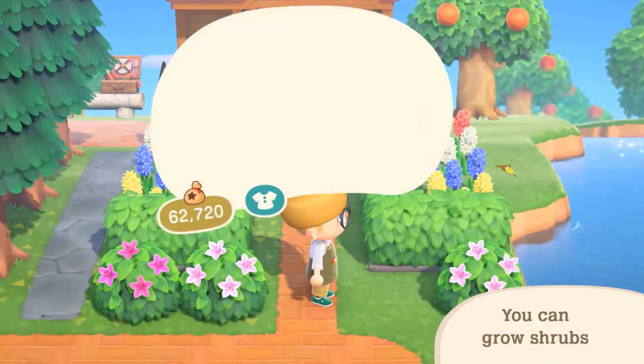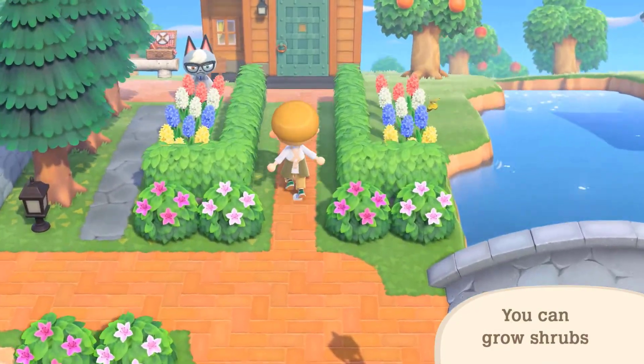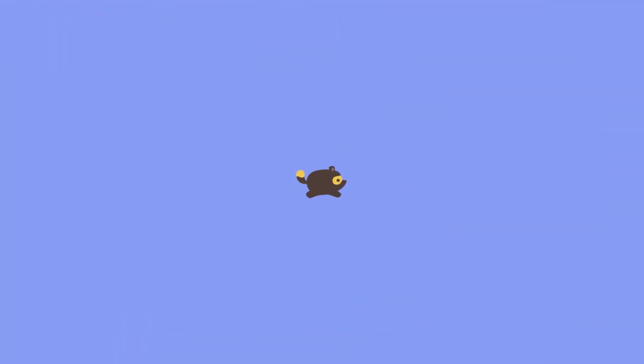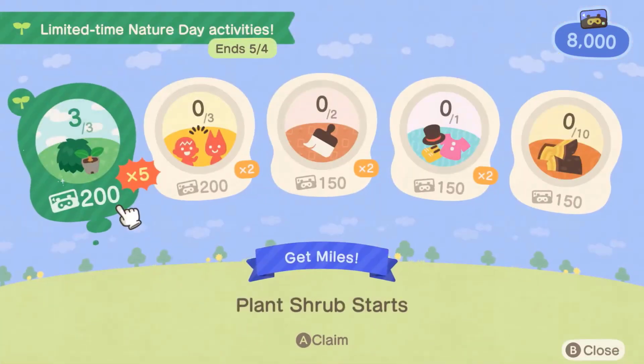To unlock hedges, you need to play the game during the Nature Day event, which runs from April 23rd to May 4th. Throughout the event, you will be given time-limited activities to complete, such as planting shrubs.